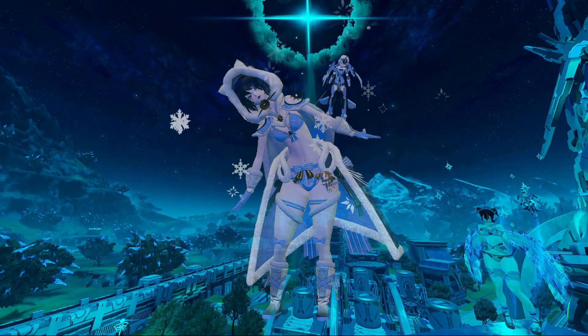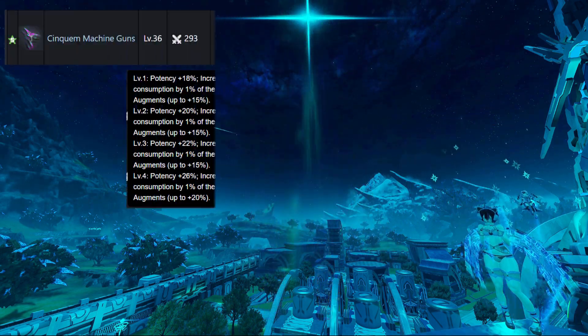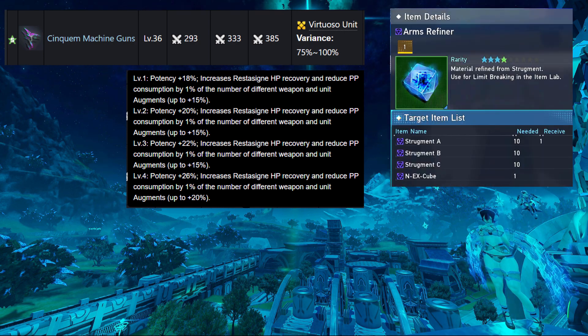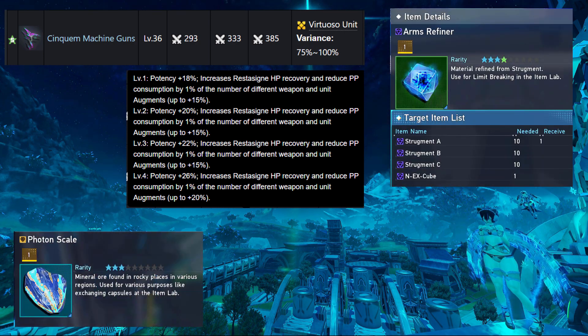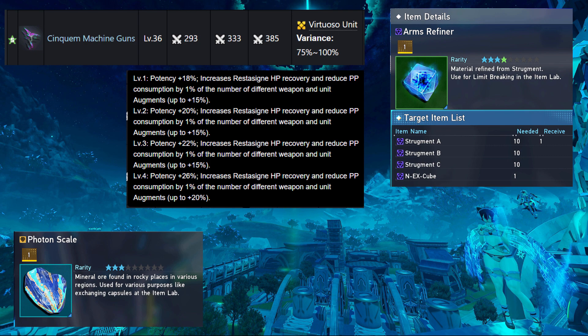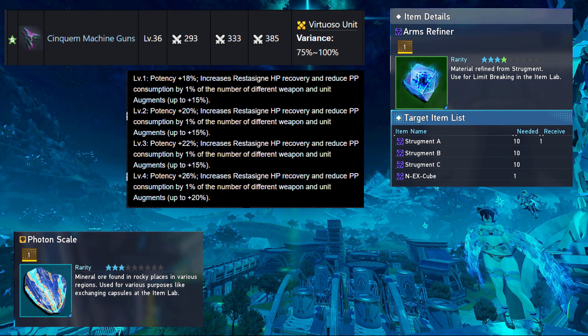Greetings everyone, I am RSV. First, let's talk about the Cinequin Weapon Series. The series requires free Arms Refiner to get to class 50, and requires a grand total of 1,400 Photon Scales to completely max it out. This means you need to do the Darkfall's Urging Quest 100 times to fully max out a single Cinequin Weapon.